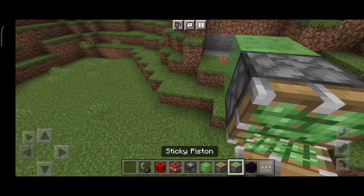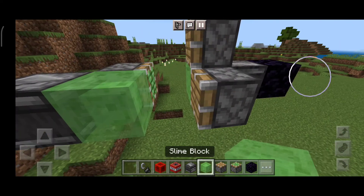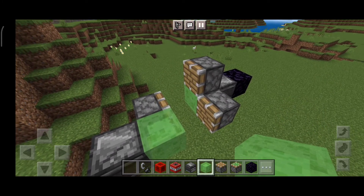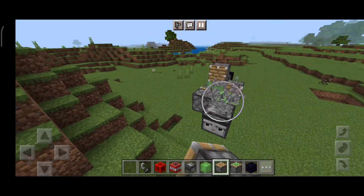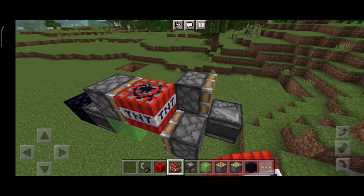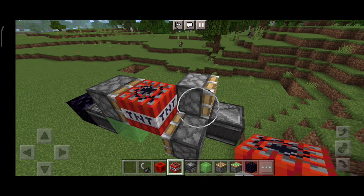Now place a sticky piston, observer, and then we need to place a slime block. Now a piston — okay, finally. Now we want to place a piston on the slime block. Now time for the very fun part: TNT! Nice, very nice.